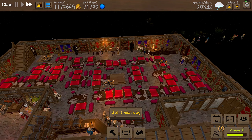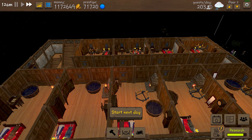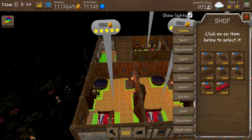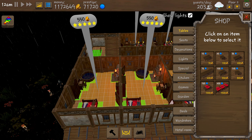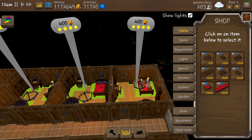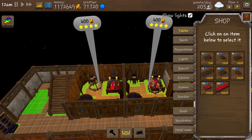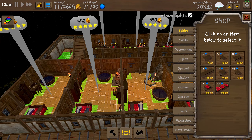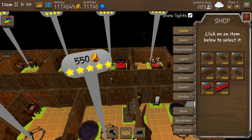On the next floor we have the hotel. I made the best possible rooms with the best bed and best furniture. Some rooms have a fireplace — they're rated five stars and I'm charging 550 for them. I also have smaller rooms without a fireplace rated four stars. I could increase those prices but I like when my rooms are full, so I think the prices are fair.